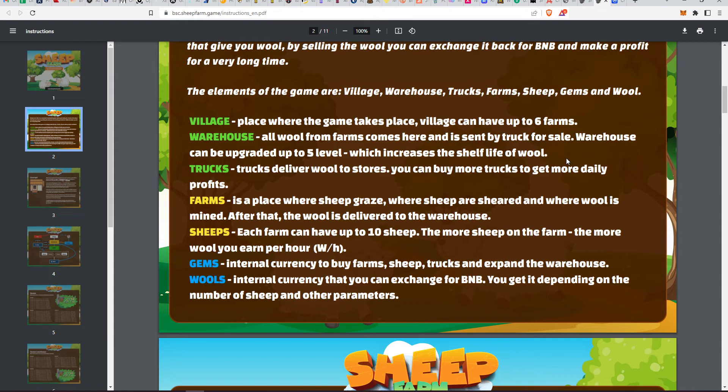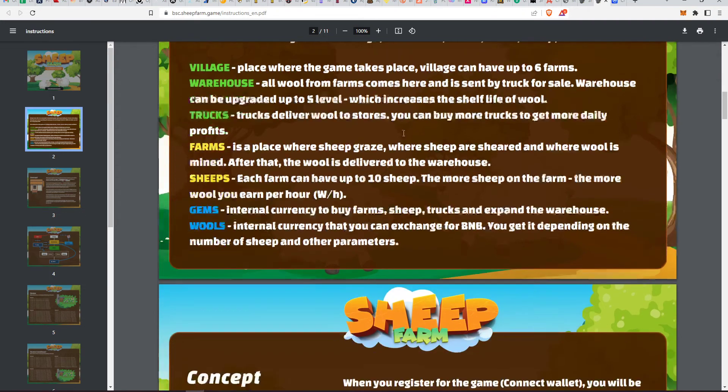Farms are where sheep graze, are sheared, and where wool is mined — then delivered to the warehouse. Each farm can have up to 10 sheep; the more sheep, the more wool you earn per hour. There is an internal currency called Gems to buy farms, sheep, and trucks, or to expand the warehouse. Wool is the second internal currency that you can exchange for BNB, depending on the number of sheep and other parameters.